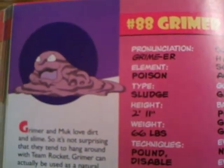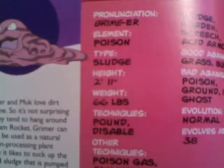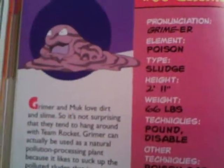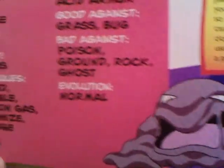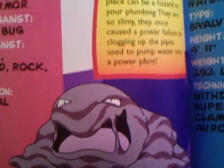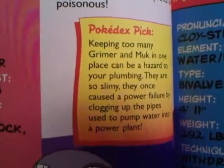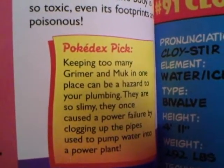We got Grimer. This is like a poison sludge deal. No need to be scared, alright? He's pointless. But if you evolve him into Muk, he's also pretty much the same form, but much more powerful and bigger mouth. I'm not sure if they can grab anything or if we just go right through, but it's a hazard to your plumbing, is what it says.